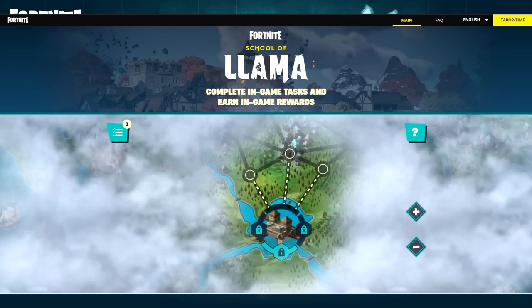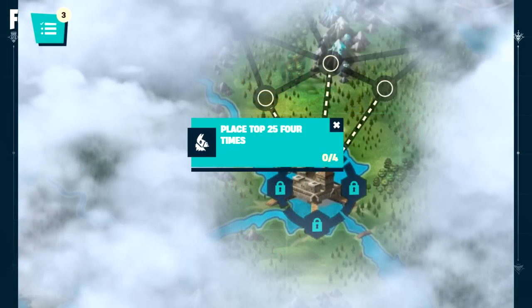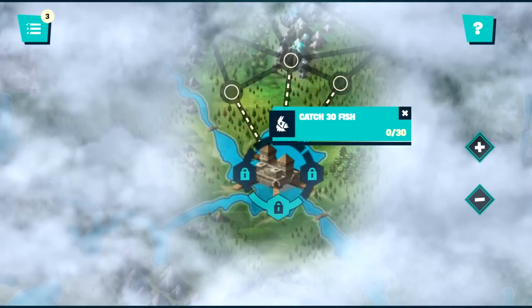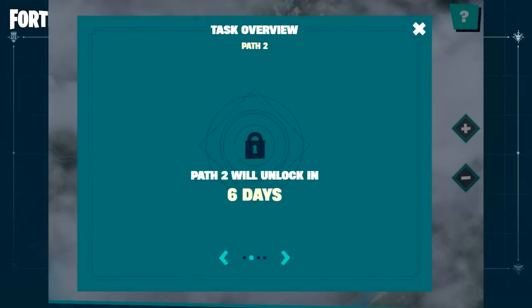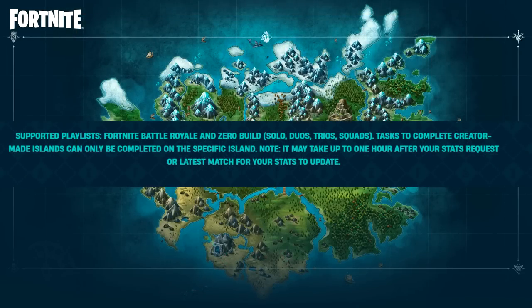If you click on any of the paths, it'll show you a challenge. The top left one says place top 25 four times, the middle one says eliminate 20 opponents, and the right one says catch 30 fish. There's also a little grid in the top left — if you click that, it'll show you all the paths available. Path two will unlock in six days, path three in 13 days, and path four in 20 days. Tasks on creator-made islands can only be completed on the specific island, and it does warn you that it could take up to an hour to show current stats.